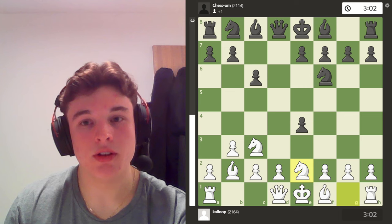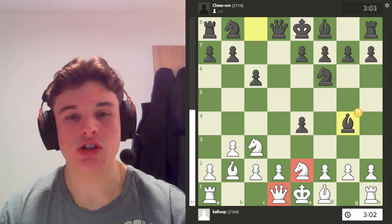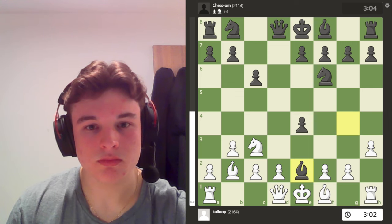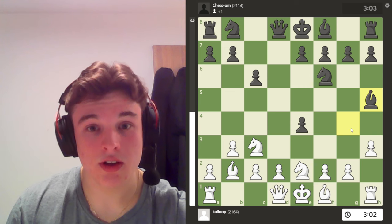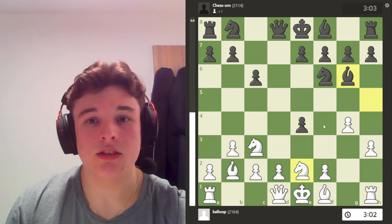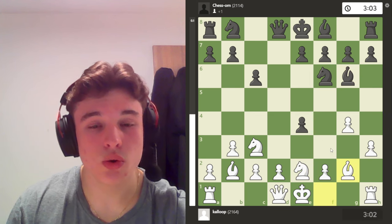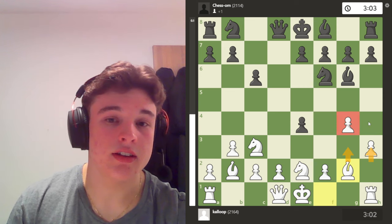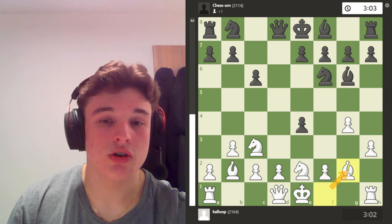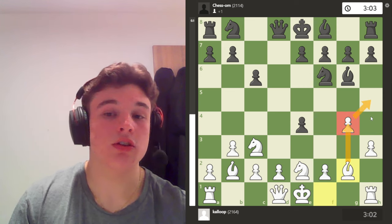But my opponent plays Bg4, pinning my knight to my queen. I have seen this variation a few times. But simply pawn to H3. Because if the Bishop retreats, then G4 gets played, the Bishop goes to G6, and you can play moves like Nf4 to attack the Bishop, or moves like Bg2. Where you justify playing H3 and G4 by saying: now I can develop my Bishop to its fianchetto square on G2, without having to waste time playing G3 because I just played G4 to attack your Bishop.